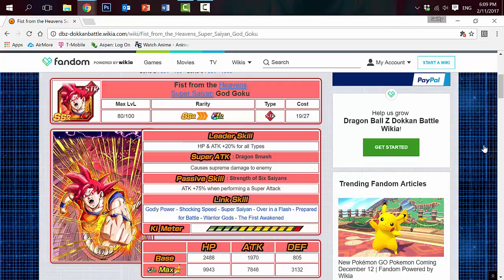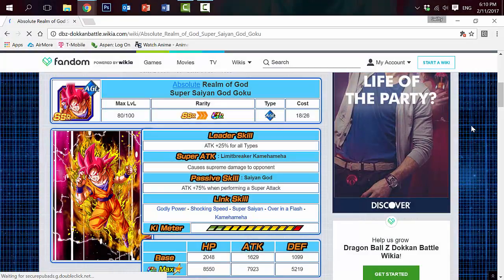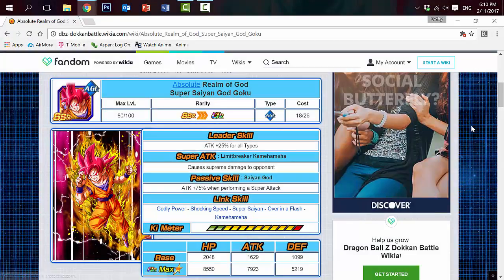His stats are HP 9,943, Attack 7,846, and Defense 3,132, already better than the two other God Gokus covered so far.